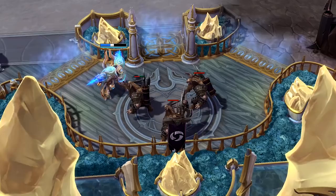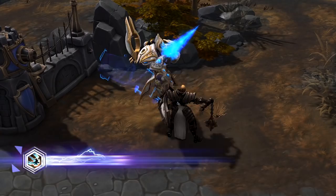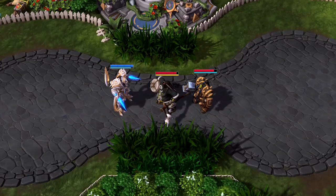Artanis' first basic ability is Blade Dash. Artanis lunges forward in a straight line, dealing light damage, and then dashes back along the same path, dealing significantly higher damage.